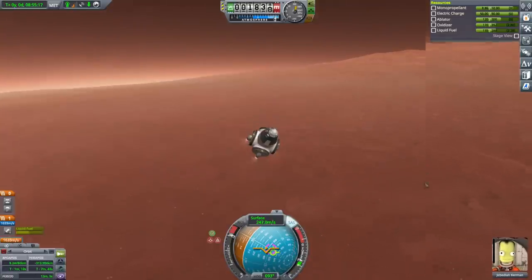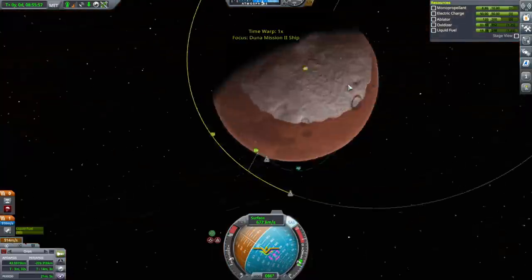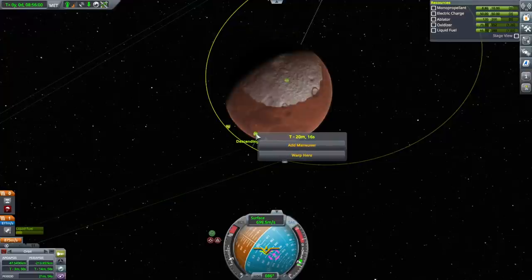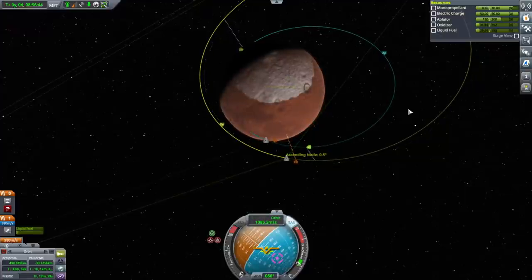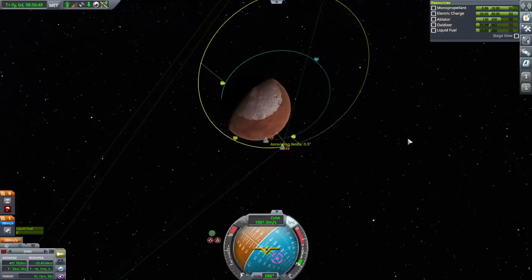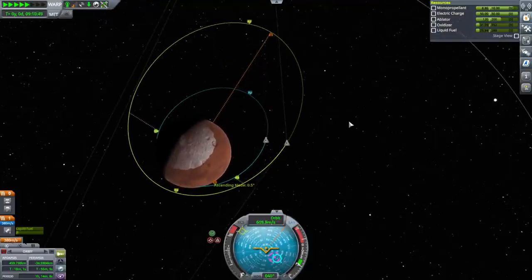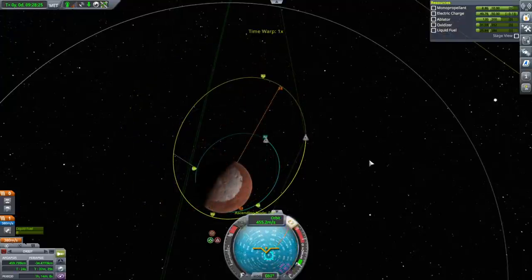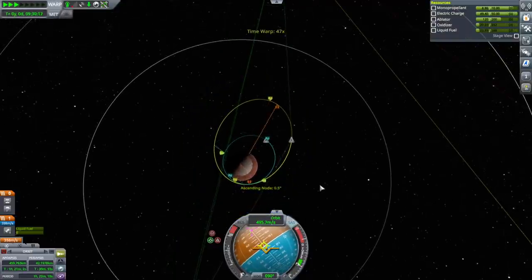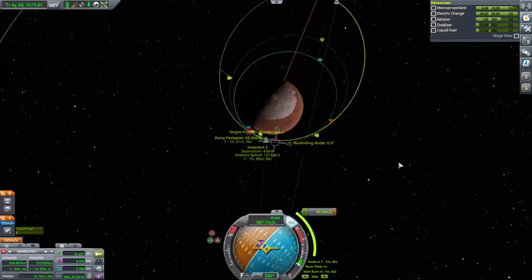First landing on Duna — a brief, brief stay. Just taking a look at our relative inclination. We're almost out of fuel. I think I should leave it like that for now — being too ambitious trying to get a quick rendezvous. Prograde — a little burn. That periapsis is actually too low. That's probably close enough for now.